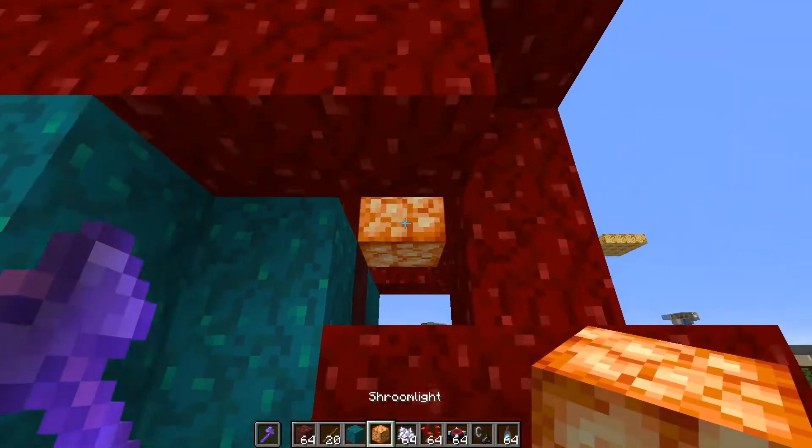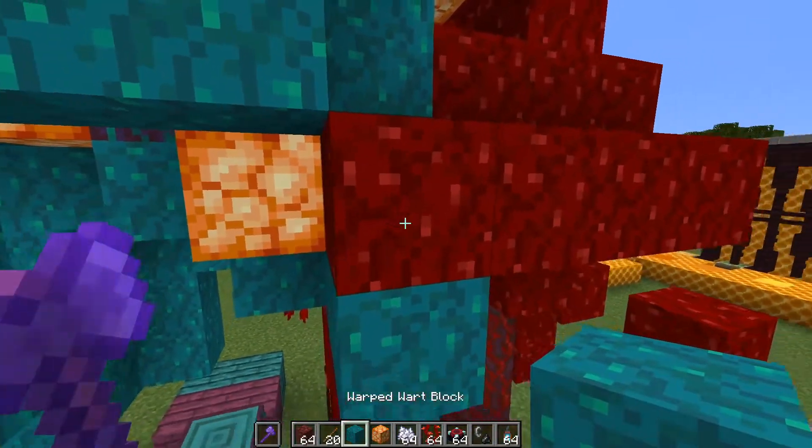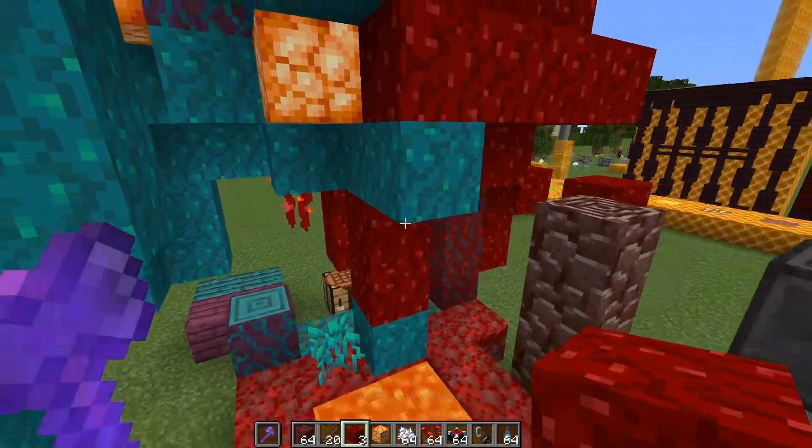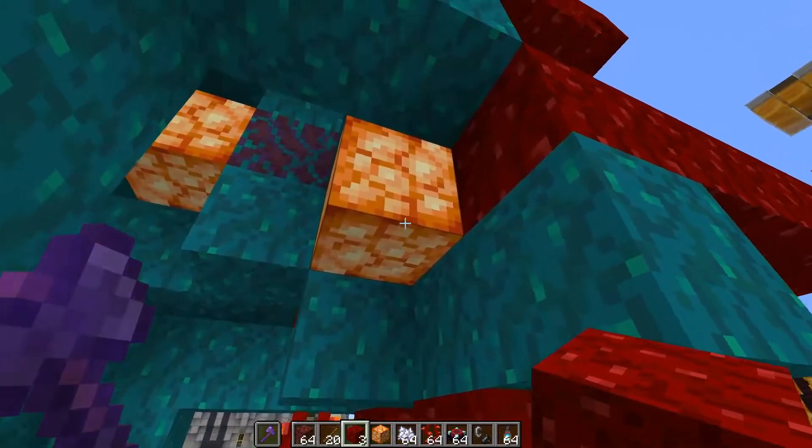Shroom lights are only found naturally in the warped or crimson biomes on those fungi, which is kind of a bummer, but it's good to have some new light sources for sure.